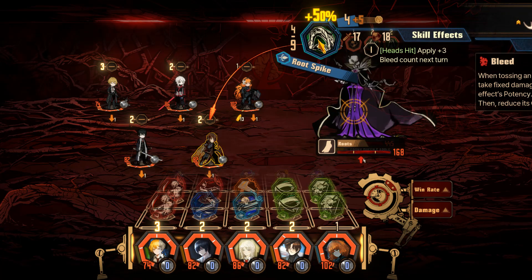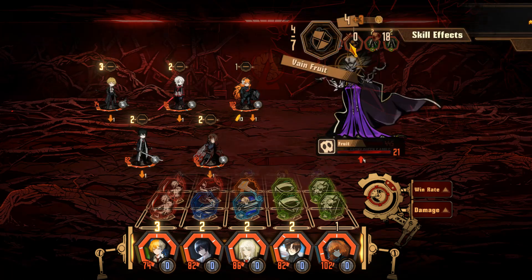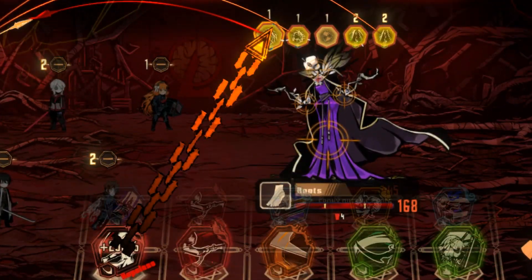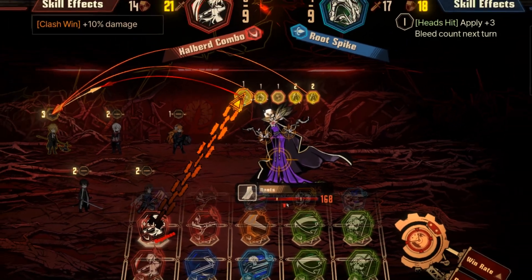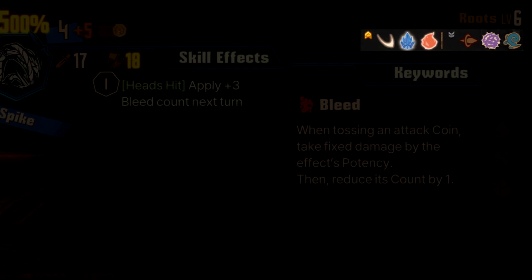When fighting any abnormality, consider each part to be independent from each other. With the Ebony Queen, you can see that her roots have HP of 168 and 2 staggered thresholds. The Ebony Queen's weaknesses are Slash Attacks and the colors Dark Blue and Red. Resistances are Pierce Attacks when colors are Purple or Blue.